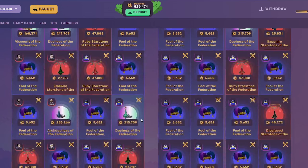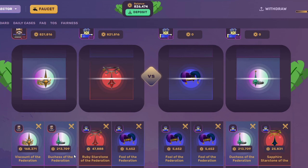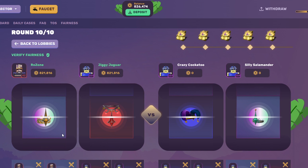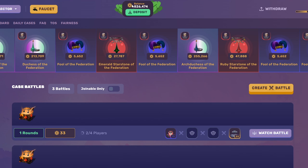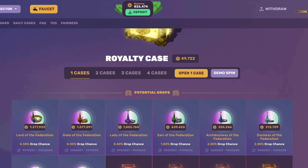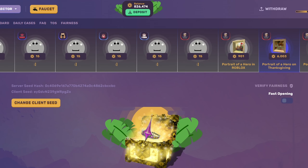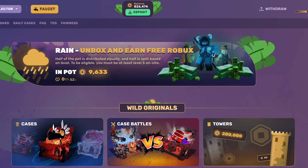Our side pulled a lot — they only pulled one and we pulled four, but I pulled so much more than everyone else. So if it was a four-way, we'd have taken the whole thing. Now we have 800,000 — that was a crazy battle, we pulled so much. This case is a good case and honestly it's pretty overpowered. I wouldn't be surprised if they nerfed it soon. You can pull some really good stuff. Considering I was going to go on crazy mode, we definitely made the right choice. We got pretty lucky. That's what happens if you open 10 royalty cases.